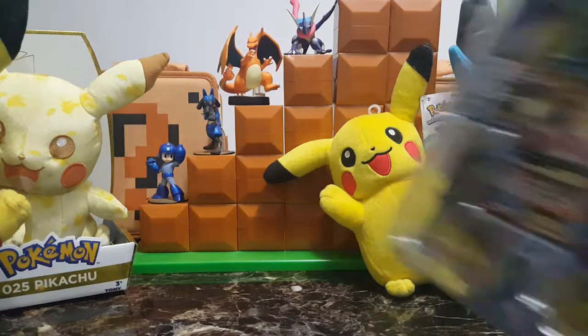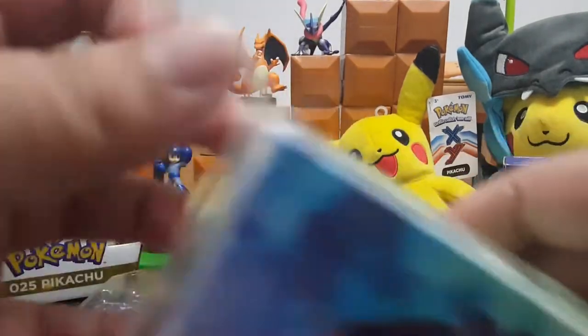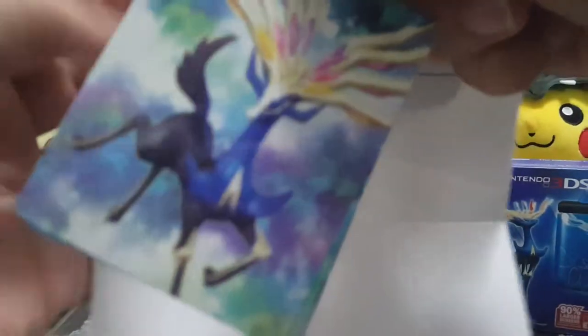And here we have the double deck box - sounds like there's something else in here. Oh my god, this feels so nice and premium - it feels like it's gonna get scratched if I don't take care of it. Open it up - hey look, you can write 'Hello, my name is...' It has space for two decks and some dividers with Yveltal and Xerneas on them. And that's a magnet!